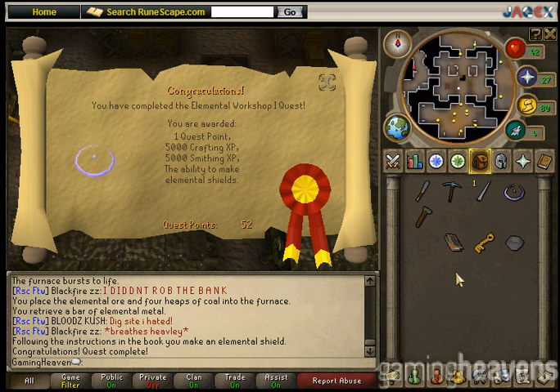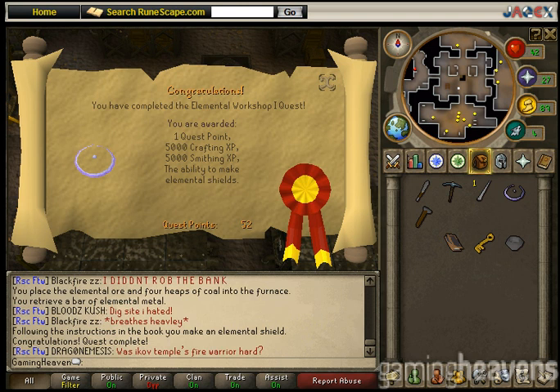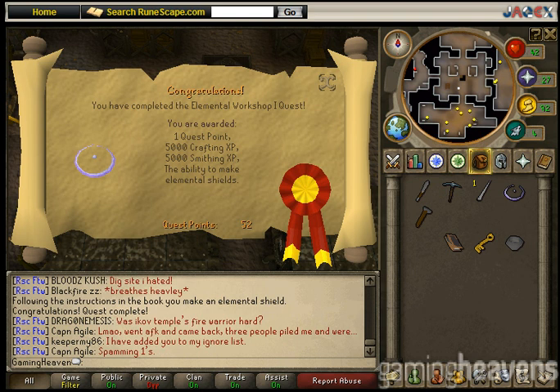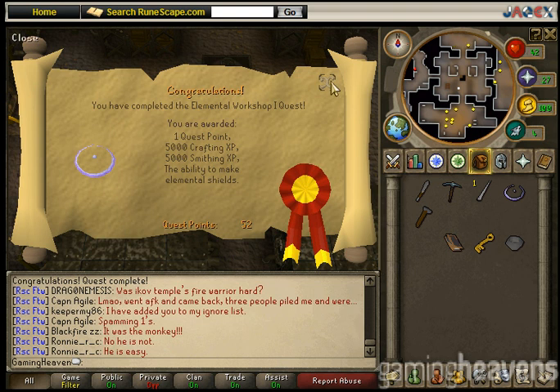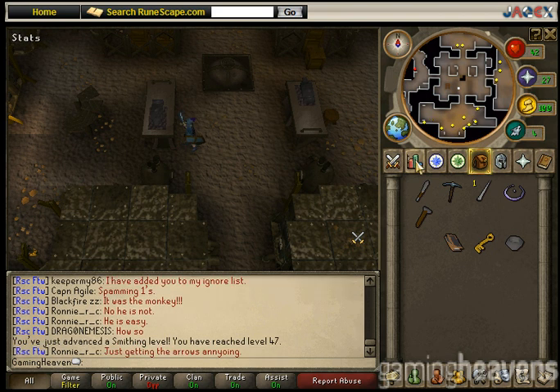Congratulations, you have completed Elemental Workshop 1 quest! You are awarded one quest point, 5,000 Crafting and Smithing experience, and the ability to make elemental shields. I would suggest keeping the elemental shield for level 3 clue scrolls, and it will also be handy if you cannot afford a DFS or dragonfire shield and need to fight skeletal wyverns. The Twilight music track was the only one unlocked. If you have the requirements, you can now do Elemental Workshop 2. Enjoy your rewards, and goodbye!